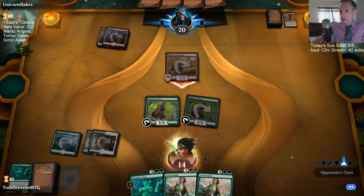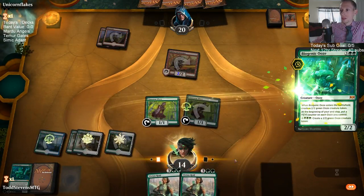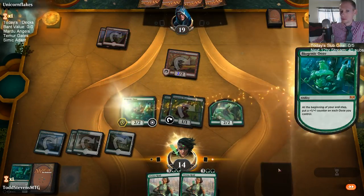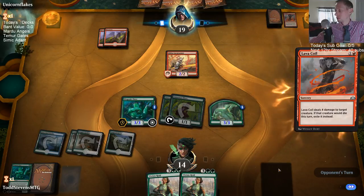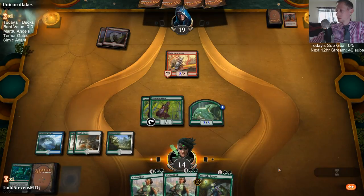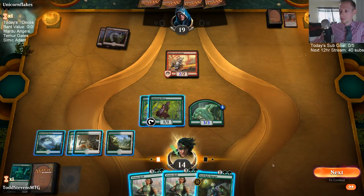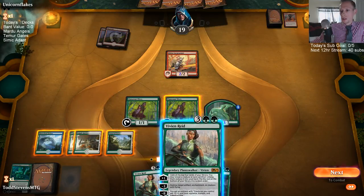We've got five mana — I think it's probably time for Biogenic Ooze. We want to have the roadblock in play. They're playing a lot of Lava Coils, looks like.